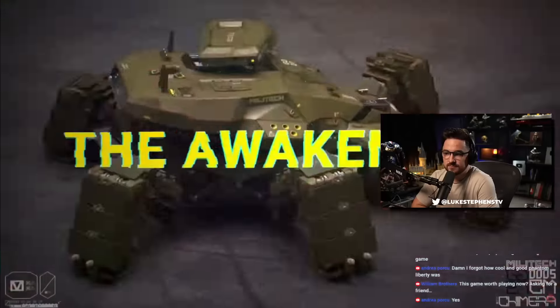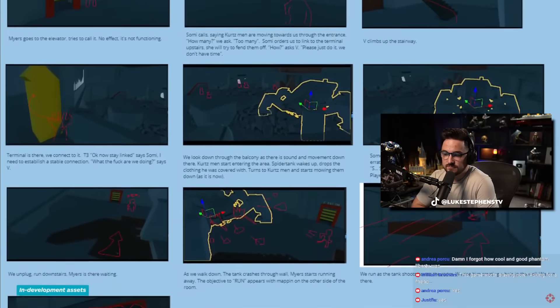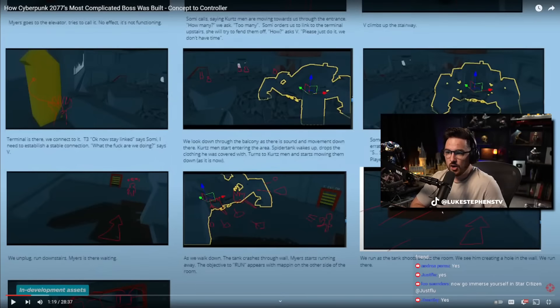"The Awakening" — the thoroughly elaborate design process for the Chimera started with the most simple of propositions: terminal is there, we connect to it, stay linked, Somi needs to establish a stable connection. We look down through the balcony as there's a sound of movement — Kurt's men start entering the area. Spider Tank wakes up, drops the cloth he was covered with, turns to Kurt's men, starts mowing them down.